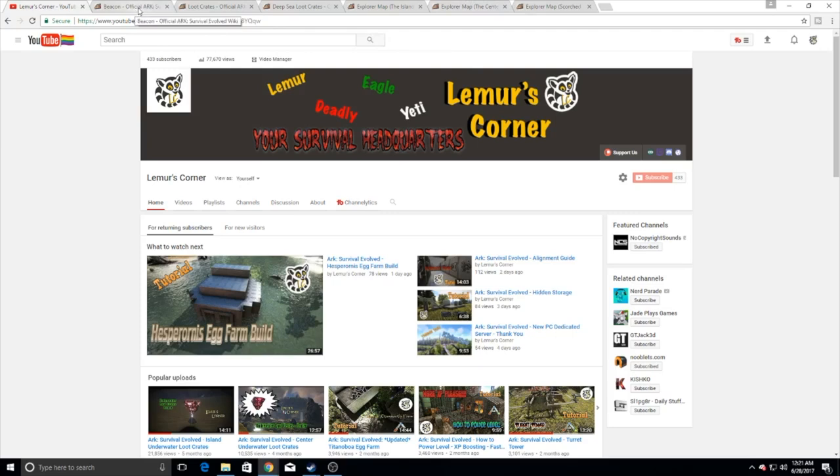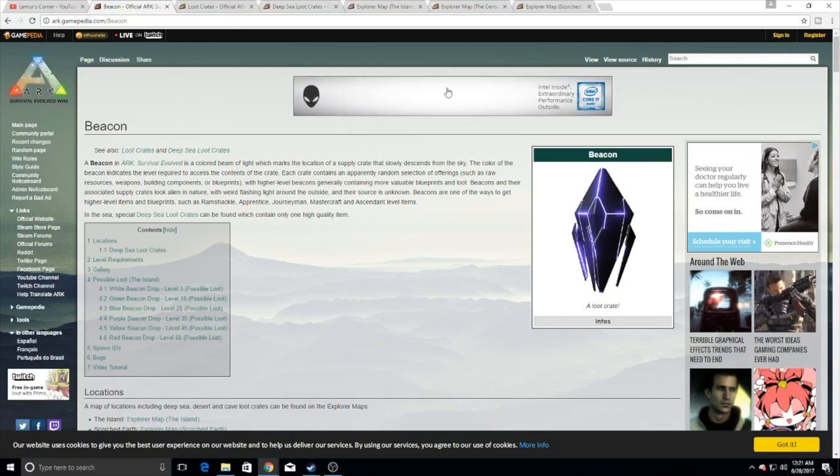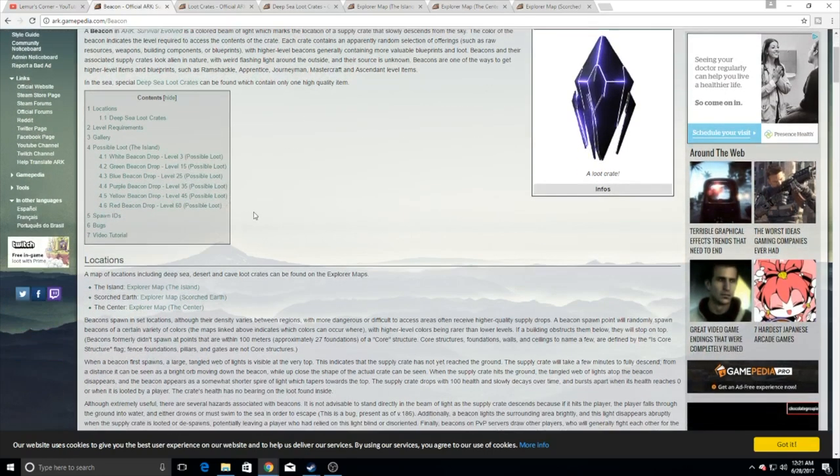Let's start off with the differences. There's beacons, loot crates, and deep-sea loot crates. Loot crates are the ones you find in caves and underwater caves, and beacons are the ones you find above ground. There are also deep-sea loot crates, which are on a specific timer, and there are three videos I have for that for Scorched Earth, for the Island, and for the Center, so you guys can check those out. Let's go ahead and take a look at what these beacons are and where you can find them.